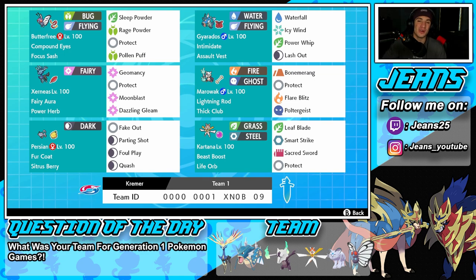Starting off in the top left corner, we got the main man Butterfree. I absolutely love Butterfree — it was such a beast in earlier seasons, about season five or six. It was just putting Pokemon to sleep left and right, one of the most dominant Pokemon in the meta. It's got Compound Eyes and the Focus Sash as the item, with Sleep Powder, Rage Powder, Protect, and Pollen Puff as its moveset. We can put Pokemon to sleep, cover ally Pokemon, and heal allies — amazing support.